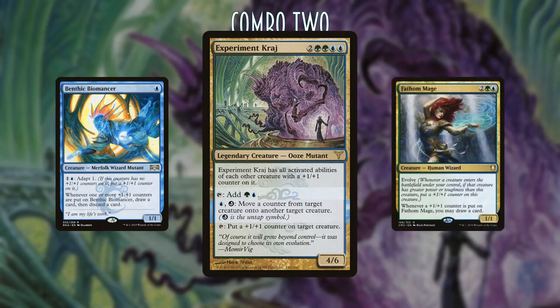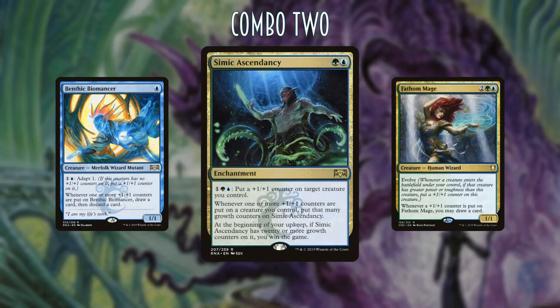This allows you to move counters infinitely. If you have a Benthic Biomancer or a Fathom Mage, you can move counters infinitely onto and off of them and effectively draw your entire deck. So even if you don't have Simic Ascendancy out yet, you'll draw into it, cast it, start putting +1/+1 counters on things, and moving them back and forth — every time you do, Simic Ascendancy triggers and you win the game on your next upkeep.